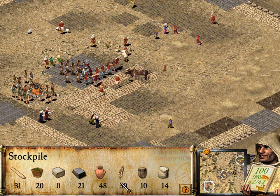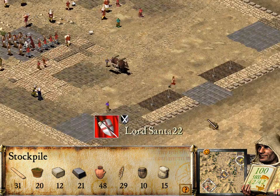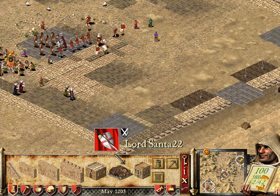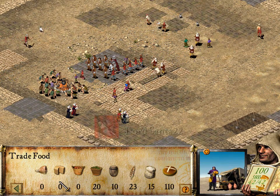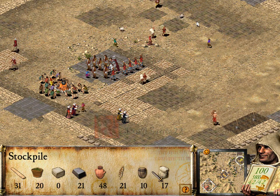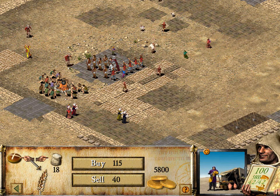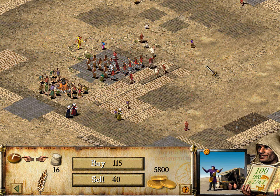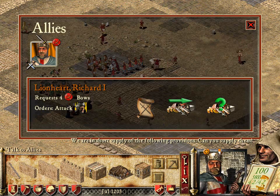I'm gonna have to make some more bakeries. I'm gonna have to buy wheat to make sure bread gets produced, otherwise I can't make bread. It's actually a lot cheaper than buying bread outright — if you do the math you'll see that it is cheaper. To buy five bread it's 40 gold; to buy five of the other resource is 160. But if you buy wheat this way it's cheaper, because one bag of wheat usually gives about four or five bread. Message from the Lion Heart: 'We are in short supply of provisions, can you supply them?' I guess.